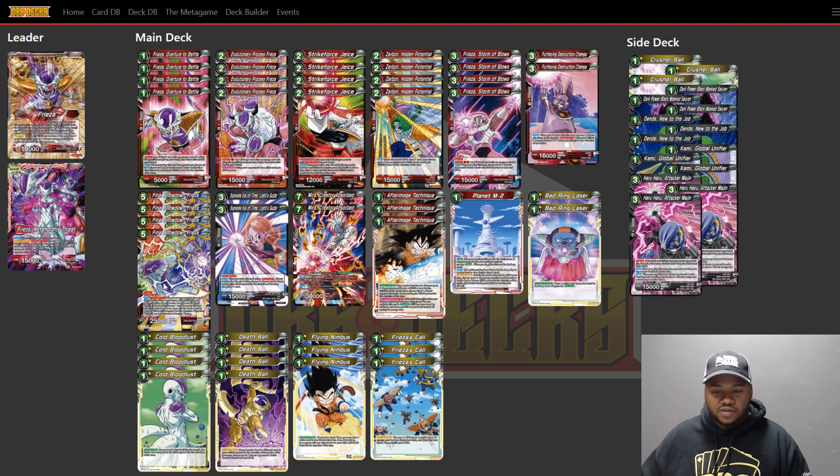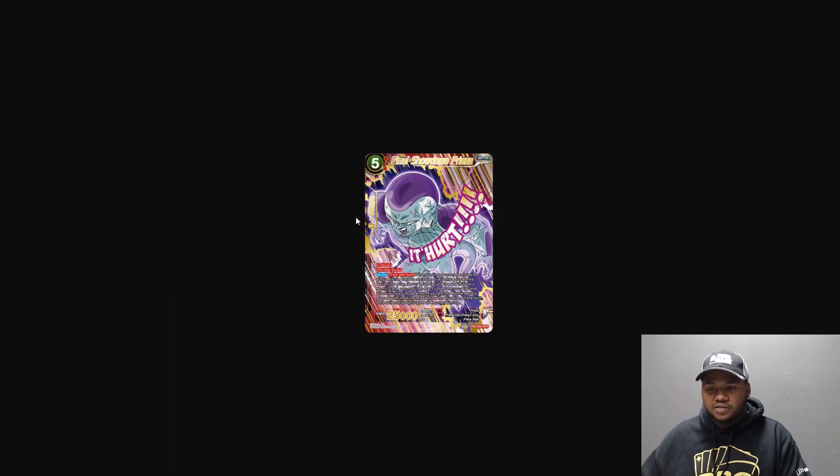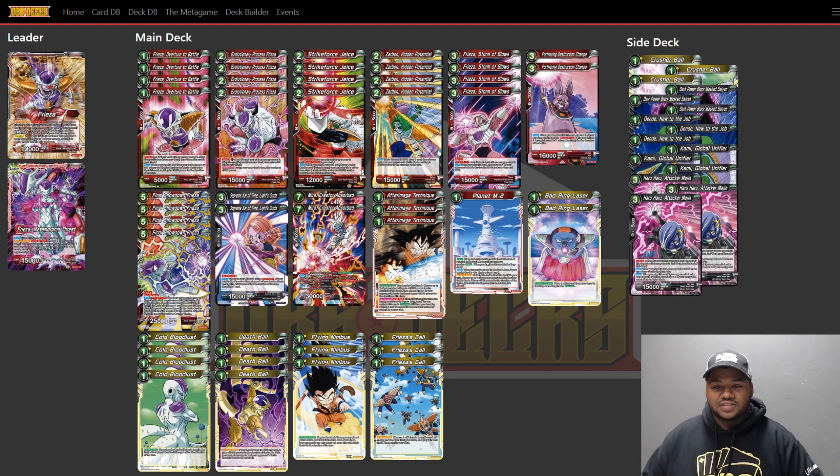The final piece of the swap is Final Showdown Frieza — an amazing card. It's 25k with double strike and critical, and it even comes with an alternate art SPR. Its auto ability: as long as your leader is a Red Frieza Army, once per turn when your opponent plays a battle card or attempts to play one, you can bloodlust it. It gets through Deflect because technically it's the auto of a battle card, not a counterplay card. You've got bloodlust on bloodlust in this deck — people forgot about bloodlust, but they'll learn again next format.